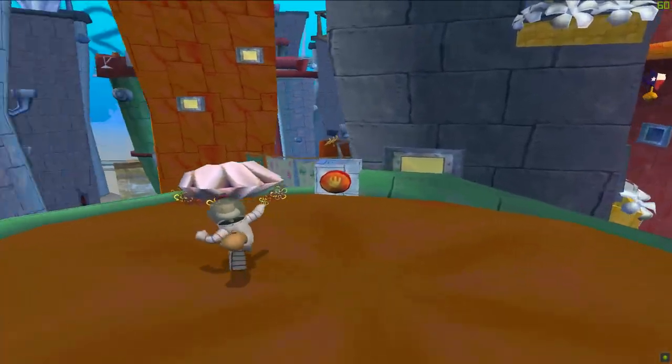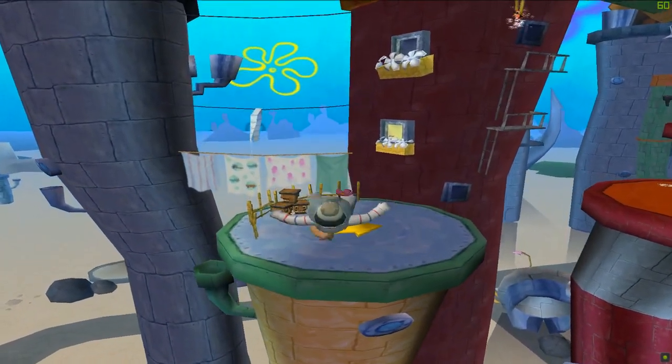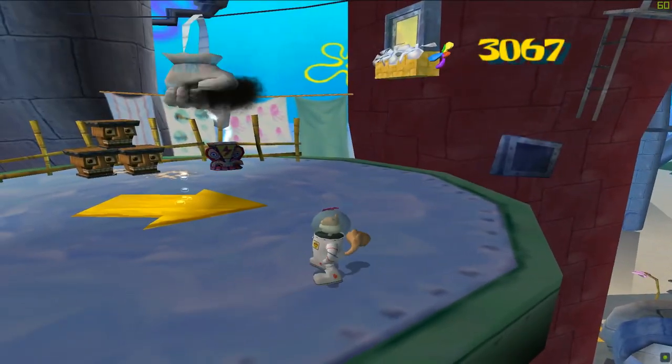I've saved the best for last, and for anyone that's played it, you know it's Sandy. She just feels so good to control. She has a triple jump and a rope swing ability, making her the most maneuverable character in the game. I've seen speedrunners do some really broken things with her, skipping out entire sections of levels.